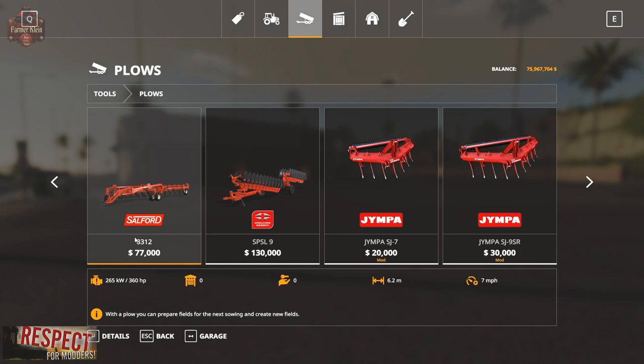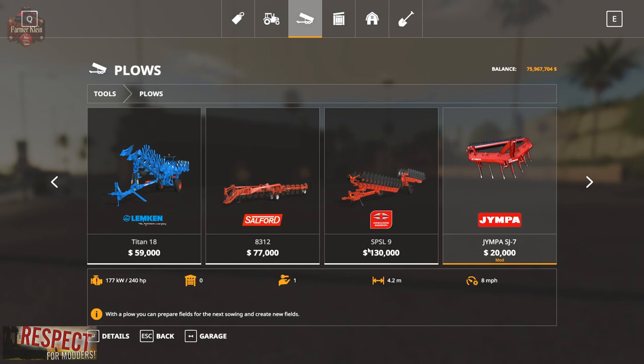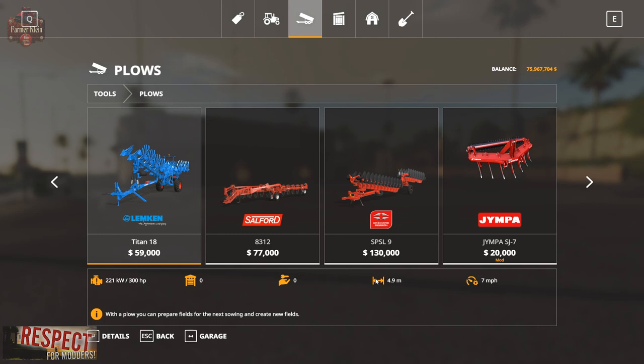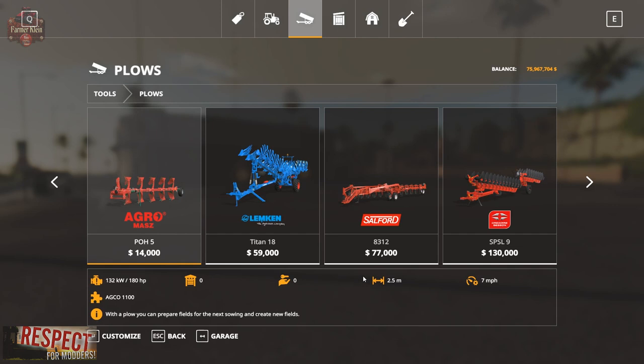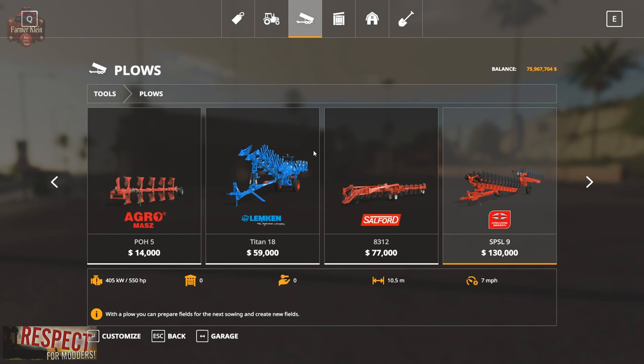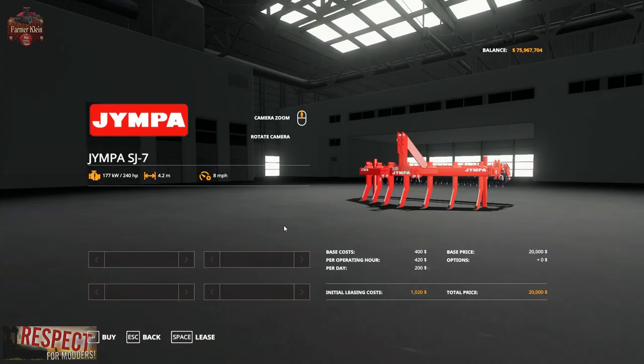Looking at the Salford 8312 — it requires 360 horsepower, is 6.2 meters, and plows at 7 miles per hour. Then there's the Lemkin Titan at 4.9 meters and 300 horsepower. Keep in mind the Jympa SJ9SR is 5.3 meters and the SJ7 is 4.2. The POH 5 is only 2.5 meters, so we really jump from 2.5 to 4.9 on the width scale. Trying to create fields with something that big can be quite a problem for inexperienced plow operators, whereas using one of these three is going to be a lot easier.